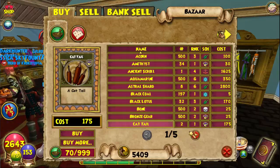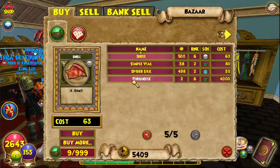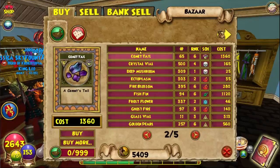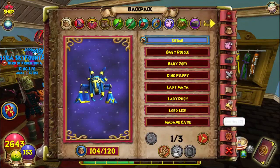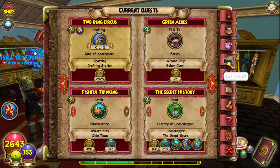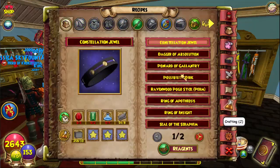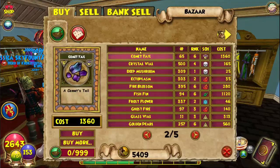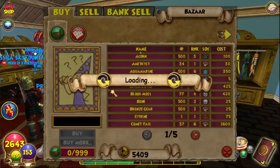You can also go to Mooshu — the grassy areas around the Hamster Village, Village of Sorrow, and Ancient Burial Grounds all have Black Lotus. The next ingredient is Diamond — let's go over that.